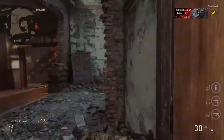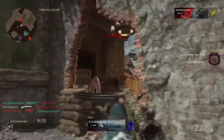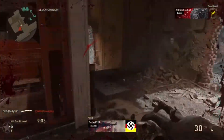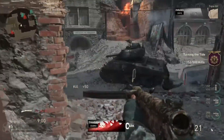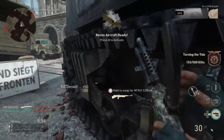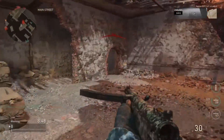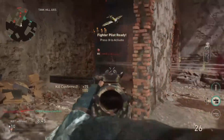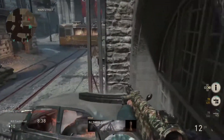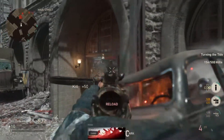My first tip is aiming down sights around corners. I tell my friends this, I tell everybody — it helps so much. If you're sprinting around a corner, it's going to take longer to ADS in this game, they even said that, even with Quickdraw. So when you turn around a corner, walk slowly and peek it with your sights already down. If someone runs through, you'll have a better chance of killing them. This is especially useful if you're using an LMG or assault rifle that doesn't ADS as quickly as an SMG like the Grease Gun or the PPSH.